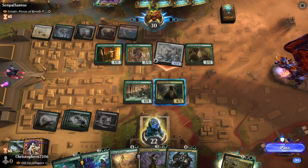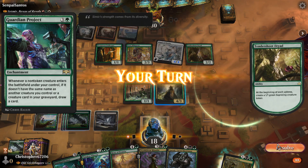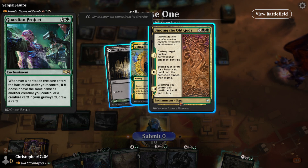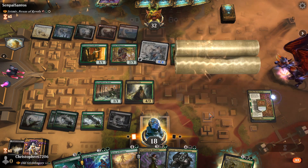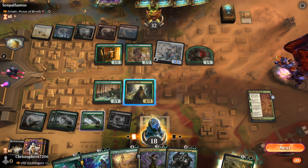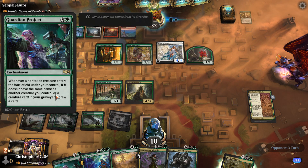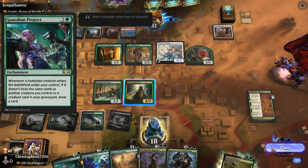I don't know if they were at a point in the development cycle where they were preparing for commander, or designing with commander in mind. I'll take that one actually because I can just get rid of that before it becomes an issue. I don't know if they had that in mind when Guardian Project was in its development cycle, but it basically says whenever you play a creature in commander, draw a card - and for four mana, that's a decent effect.